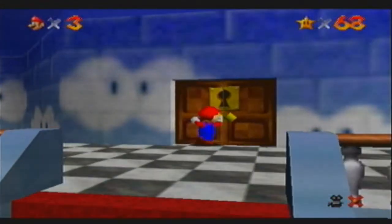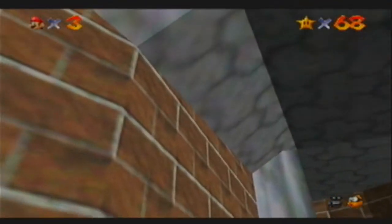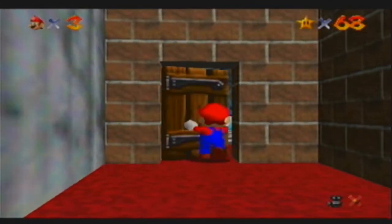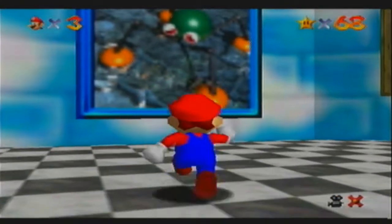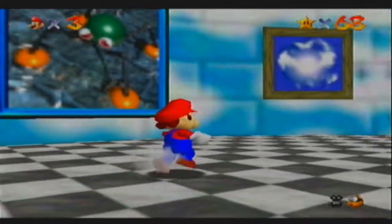Let's go to the top floor right now — speedrun glitches, oh yeah. Miyamoto put that glitch in for me. Alright, and here's a painting right here. I don't really know what the first star is going to be, so I'm just going to jump into the middle.